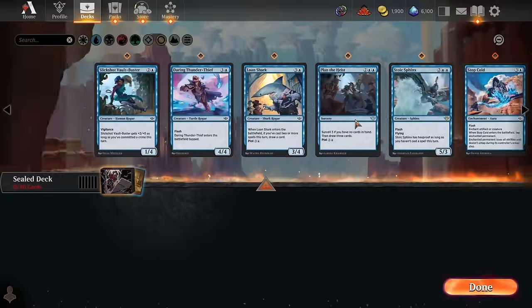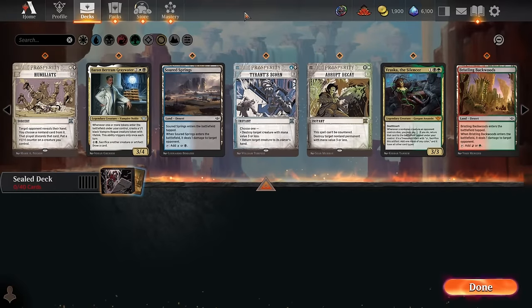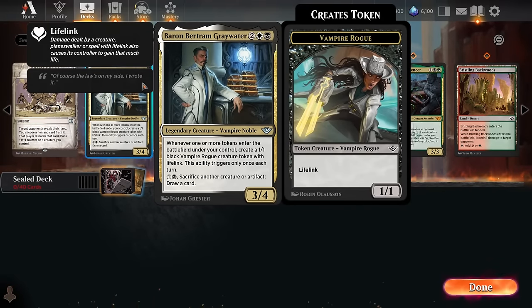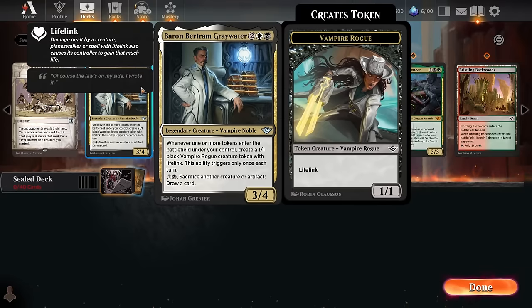At the start of any sealed pool deck building, I check multicolored cards first because they can pull you in a specific direction — multicolored uncommons can be just about as powerful as your average monocolored rare. We've got Baron Bertram Greywater, which is a black-white sacrifice deck kind of card. It needs a lot of good build-arounds and is probably better in draft than sealed. None of our rares really overlap well to support specifically white and black together.